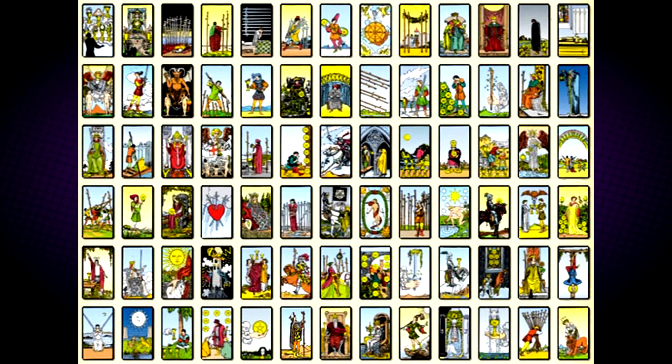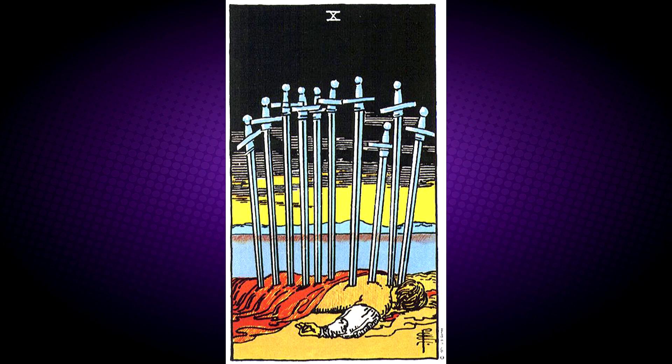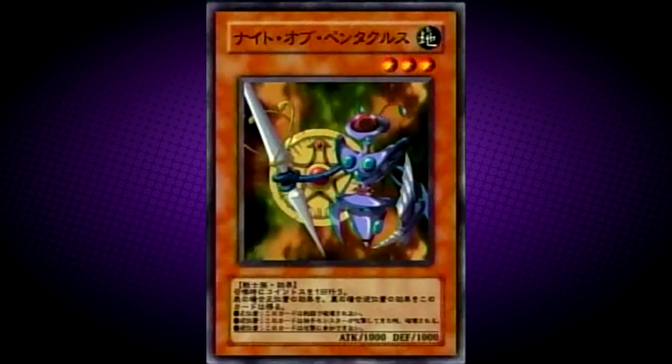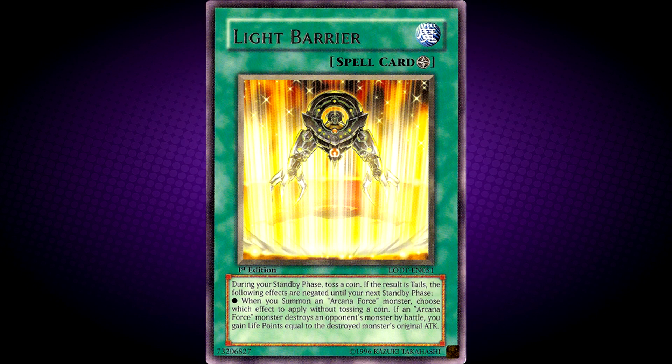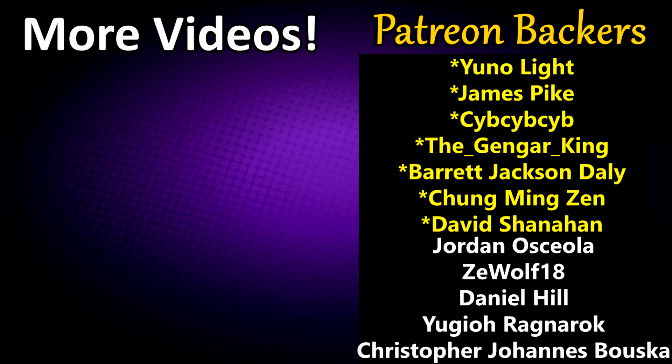We also have the rest of the support cards in the minor arcana, such as Cup of Ace (Ace of Cups), Suit of Sword X (Ten of Swords), Ace of Sword (Ace of Swords), Ace of Wand (Ace of Wands), Knight of Pentacles, and Pentacles of Ace (Ace of Pentacles). We also have Light Barrier and Arcana Call. And with that, guys, that's another trivia video done. A huge shout-out to You Know Light, James Pike, CBCBCBCB, The Gengar King, Barrett Jackson Daly, Chung Ming Zen, and David Shanahan, as well as to everybody else. Thank you guys so much for supporting the channel.